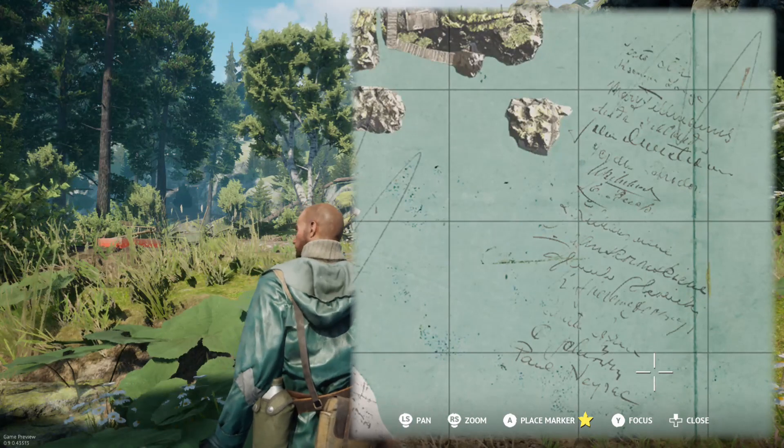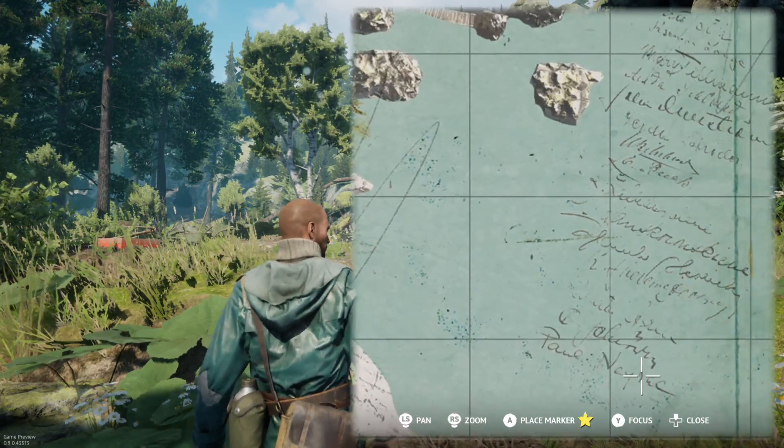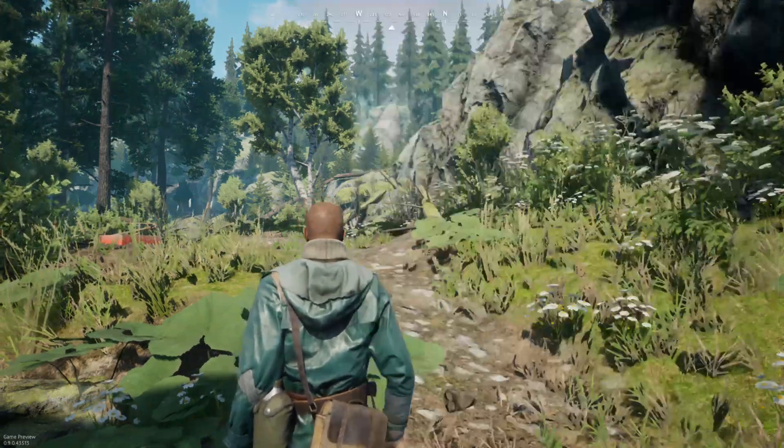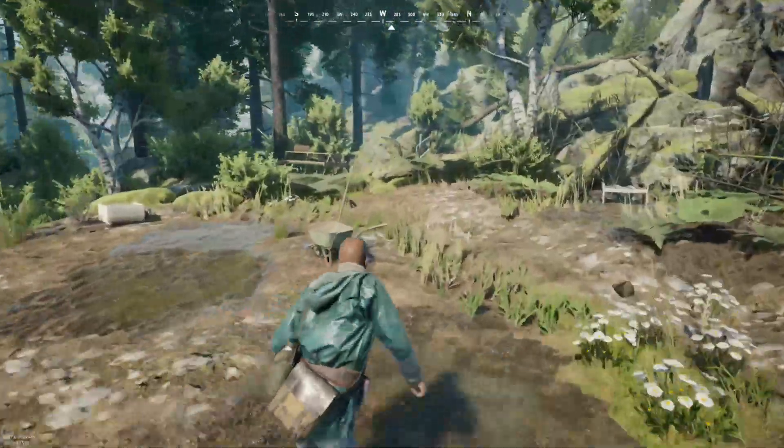Maybe we can read this cursive now — actually, yeah. I can read the bottom. It says 'Paul Neart.' I'll look into it later. This is supposed to be first impressions.